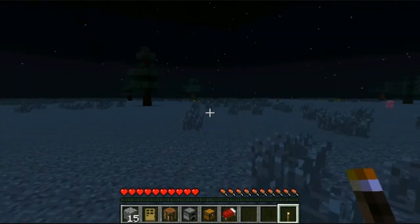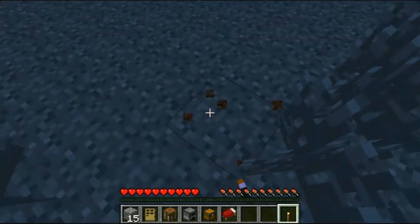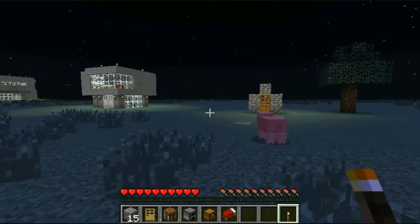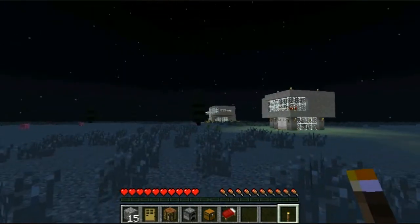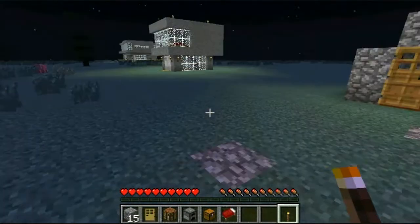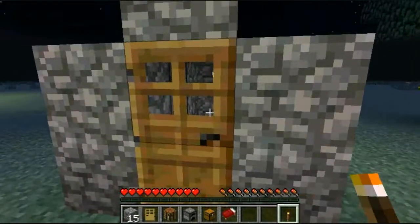We need to build a survival house, and we can't just dig into the ground three down — that's cheap, that's totally cheating in a game with no rules. So we can't build those two cheap houses, but we could definitely build this right here.